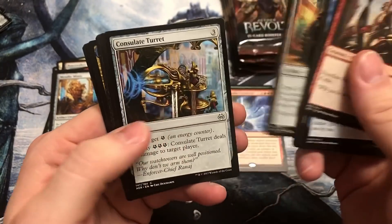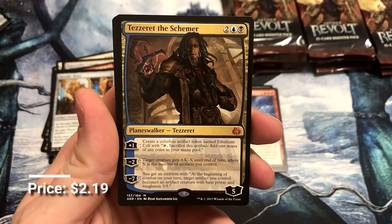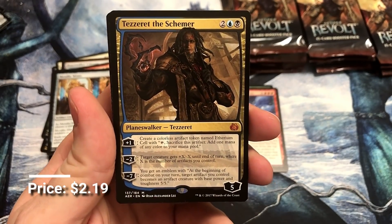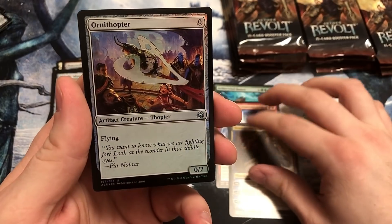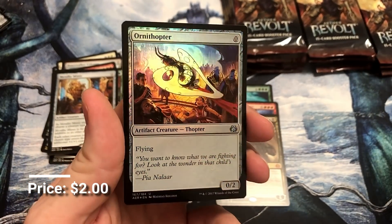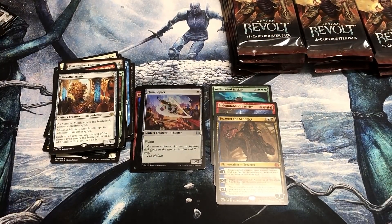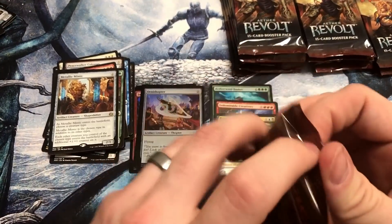Oh, I see a Planeswalker — I cheated. We got Tezzeret the Schemer, up to those nasty schemes. And a Foil Ornithopter — I feel like that actually probably has okay value. It just looks amazing. So we got three Mythics — doing pretty good. Would be real good if we can get a couple more.